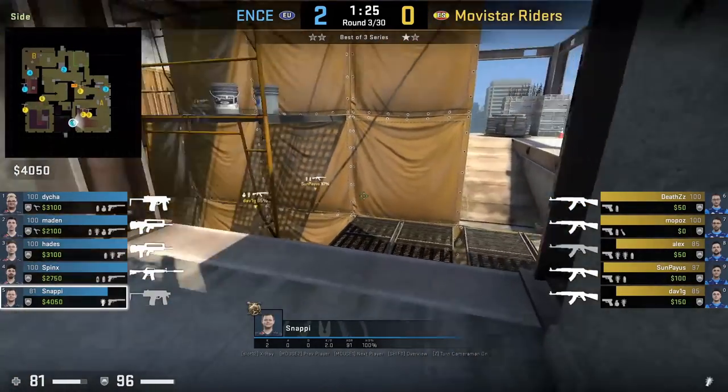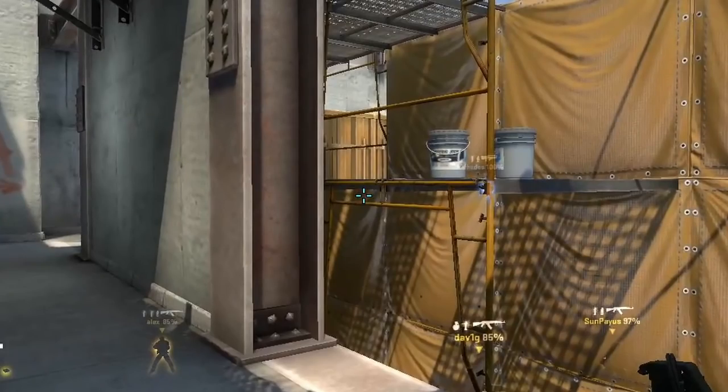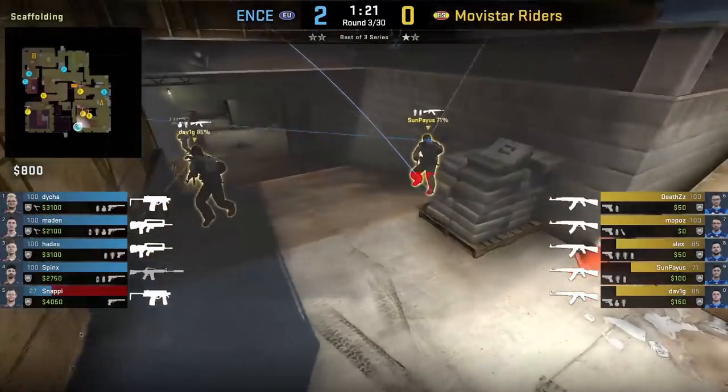Snappy from ivy corner throws a flash off the short wall that bounces towards ramp and blinds a Movie Star player, setting himself up for the kill into Senpaias.